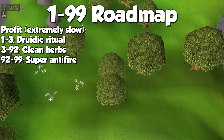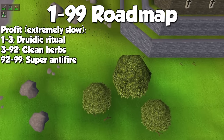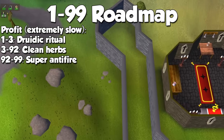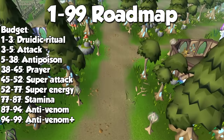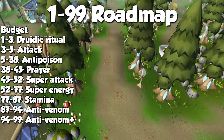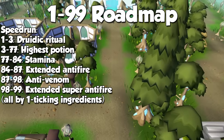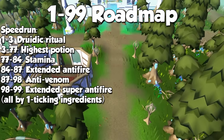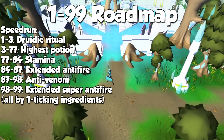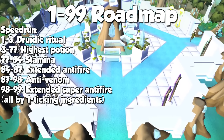Prices are almost always fluctuating, so check the wiki before bulk buying items. Additionally, you can make Super Anti-Fire potions starting at level 92 after Dragon Slayer 2. For budget training, we will make Attack, Anti-Poison, Prayer, Super Attack, Super Energy, Stamina, Anti-Venom, and Anti-Venom Plus — almost the same as the first path, but excluding expensive potions for less cost. And finally, if you want to make Herblore an even faster skill, I recommend making the highest potions you can make at all times. Then you will make Stamina potions from 77 to 84, Extended Anti-Fires from 84 to 87, Anti-Venom from 87 to 98, and finally Extended Super Anti-Fire from 98 to 99 — all by one-ticking ingredients on the respective potions for obscene experience per hour.